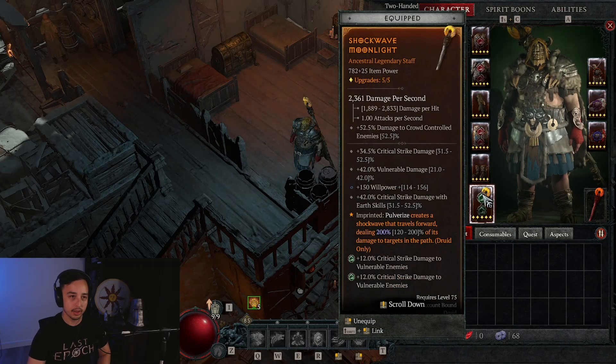That is it for the aspects. Now let's go over the gear affixes. By the way, I'll have the link again in the description below with all of the perfect affixes you want on your gear. Right now on my helmet I'm still going for maximum life, cooldown, life on kill, and total armor.